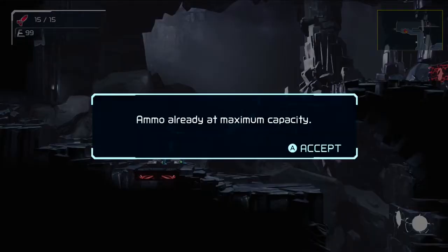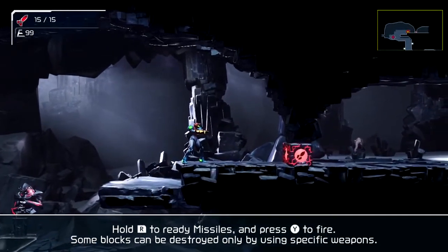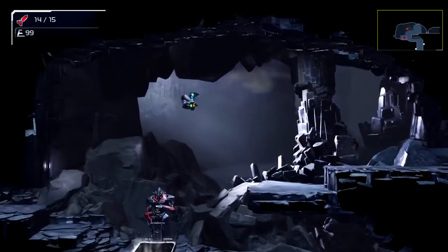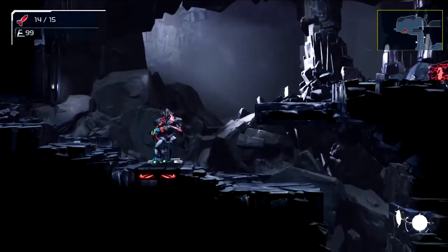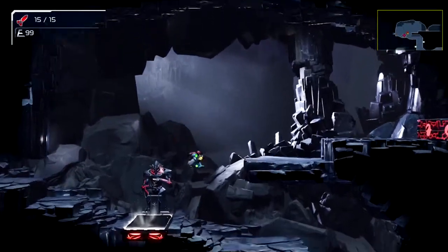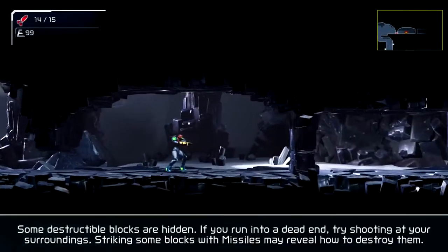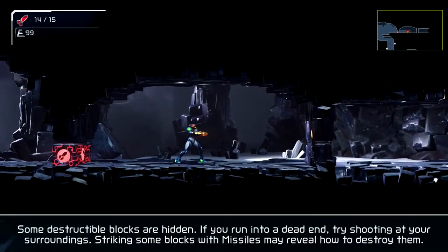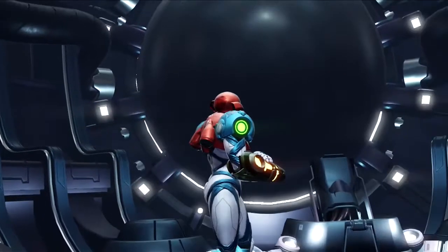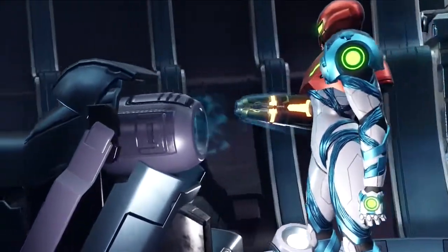Ammo refill. Hold R to ready the missiles and Y to fire — some blocks can be destroyed only by using specific weapons. Hold R... okay, that was unnecessary. So that's a refill. Some destructible blocks are hidden; if you run into a dead end, try shooting at your surroundings. So far, if I could change the controls that would be nice, but otherwise I'll just have to get used to it.